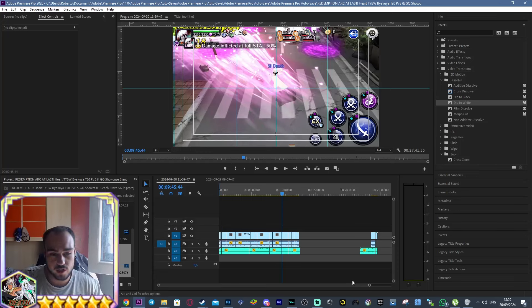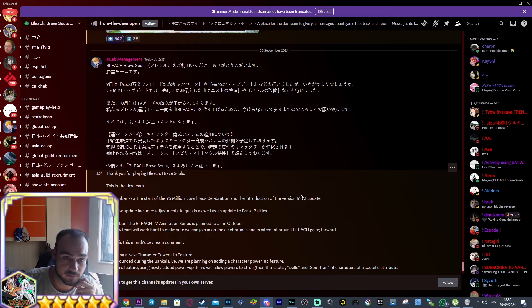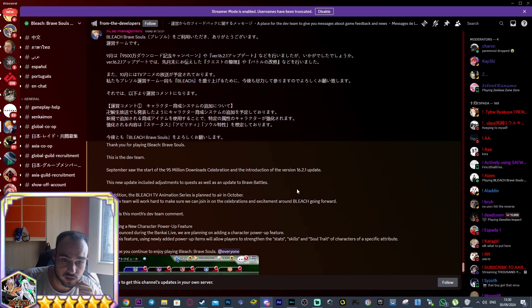All right guys, I'm back again with yet another short video because I just about almost finished up the Byakuya showcase. We're just waiting for the Nightmare Ranged Human Guild Quest to drop so that I can finalize the showcase and have it out for you guys. But we already got an update from the dev team from K-Lab about the upcoming new power-up system that is going to be dropping in the game, and it's very interesting to say the least.